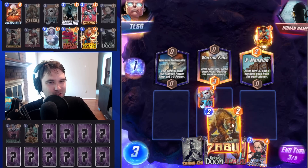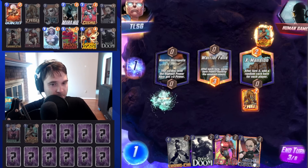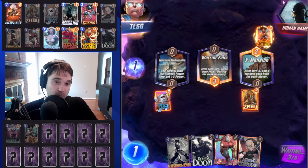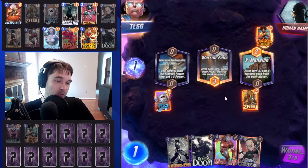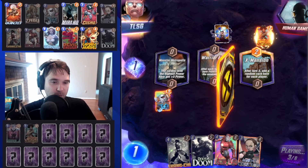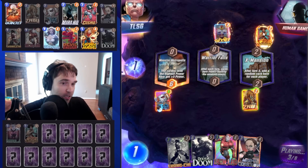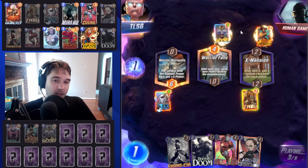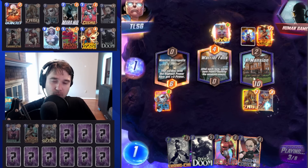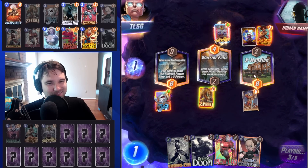Let's do Zabu. I am going to move Jeff into the left lane. Playing Zabu into X-Mansion, since we're going to get a card that randomly generates there, I don't want Jeff over there, leaving only Monster Metropolis as a viable space. They could do a Storm — this looks like a High Evolutionary, maybe Affliction, maybe Soak style deck. And so Storm would make sense in Warrior Falls. But they played Heimdall — I don't accept anything that just happened there. Not a single piece of it. That was awful.